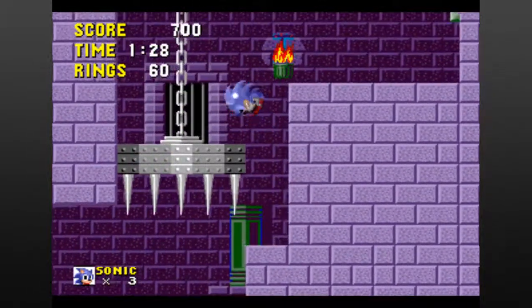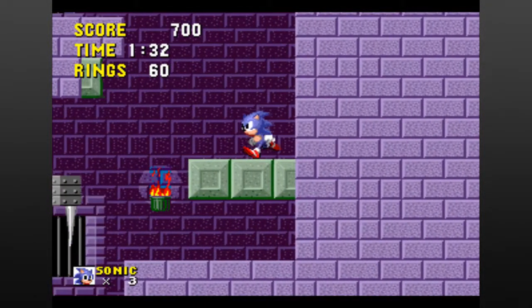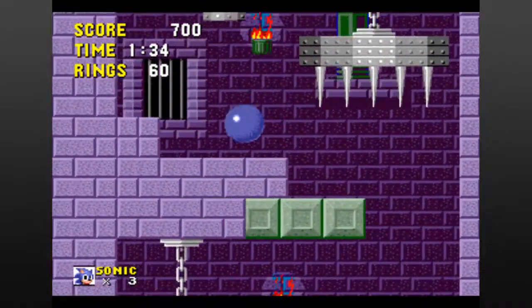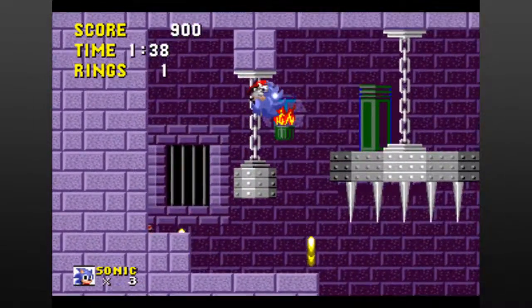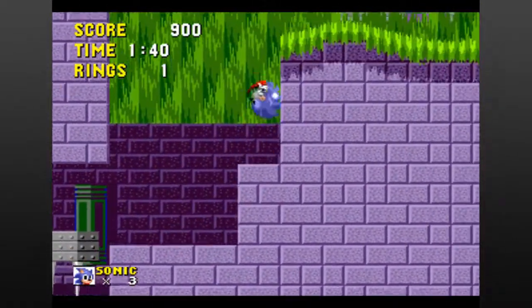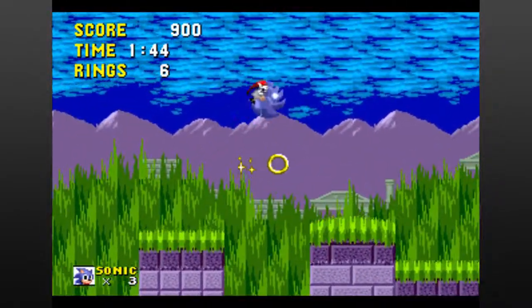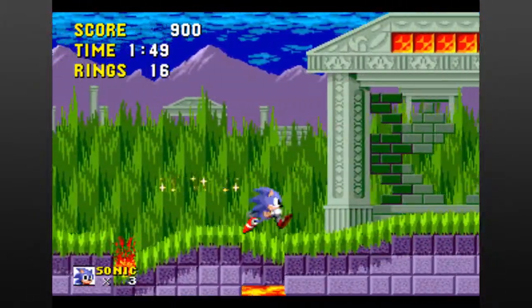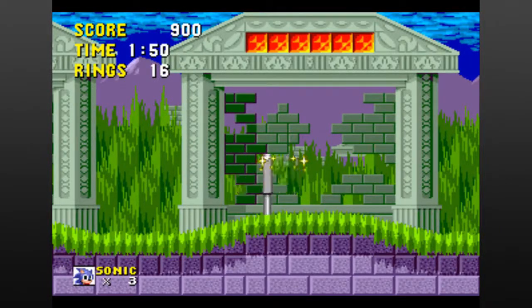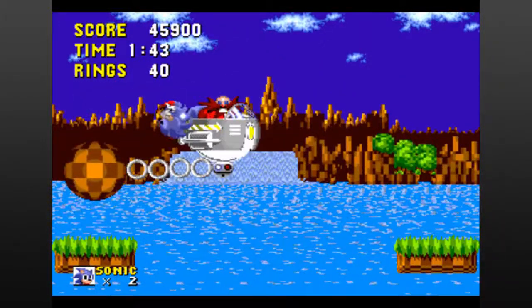Gameplay here is standard platformer fare — left to right, jump on enemies and platforms, except faster, well for the first stage at least. After that the game is actually pretty slow, though there are moments of speed. The second zone, Marble Zone, is a strange choice considering how slow it is when the game is supposedly all about speed. There are 6 zones, or levels, in the game split up into 3 acts, with the 3rd act having a boss fight against Dr. Robotnik in a different contraption each time.